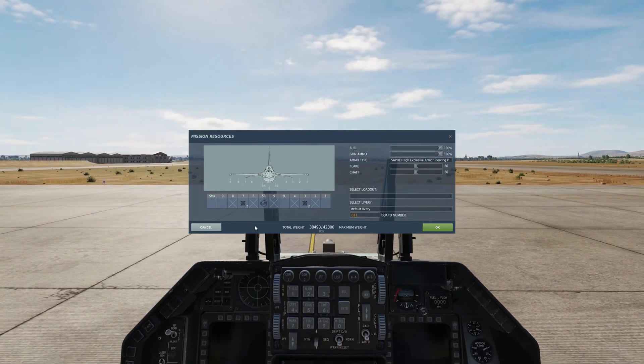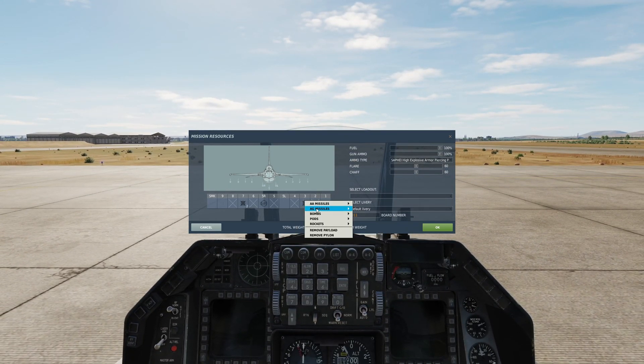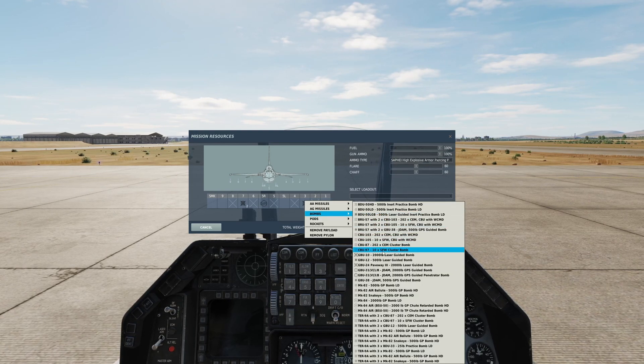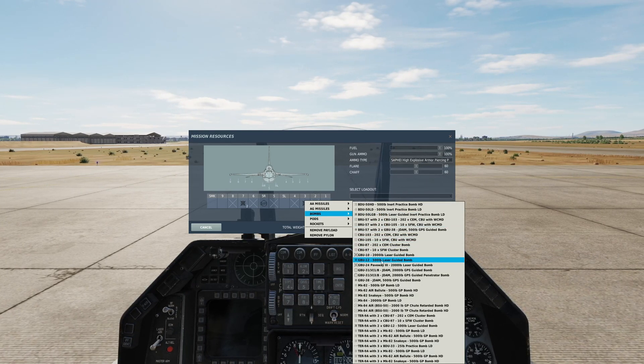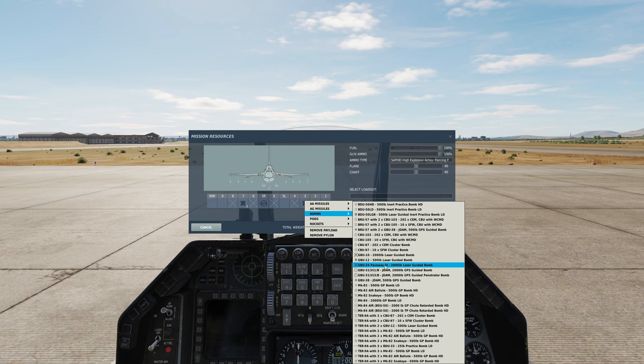We're inside the aircraft now, just to talk about the bombs we're going to cover today. We're going to Pylon 3. We're going to talk about GBU-10s and GBU-12s. The 10s are the big 2000 pounders, the 12s are the little ones. GBU-12s are perfect for knocking out tanks and the 10s are good for knocking out buildings. Paveways are similar — they're laser guided but they have a slightly different operating procedure, so we're going to talk about that in a separate video.